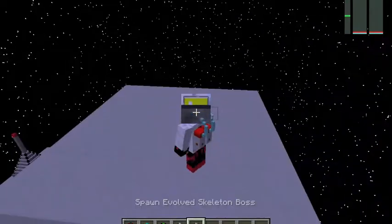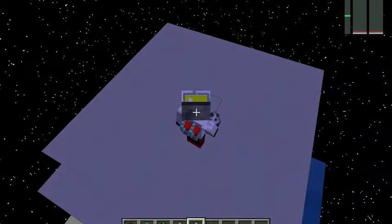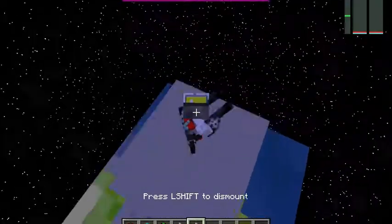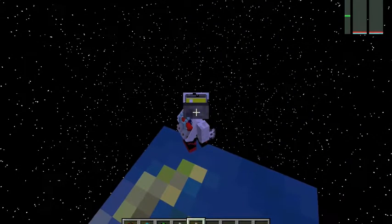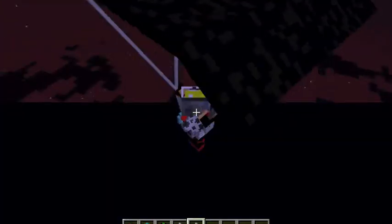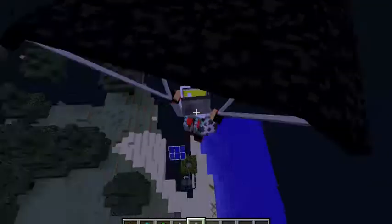Now let's show the evolved skeleton boss. This one — I'm just going to tell you — if you just wanted him as decoration in your house or whatever, you should please watch this video first. As you see, it's quite big and... WAAAH! It's good that he's throwing! Okay, goodbye space station. I don't think I'm gonna see you again. And just one tip: you should not use him in space, as you can see. Because in space you might go like 20 or 30 blocks away. That's why you shouldn't actually spawn him.